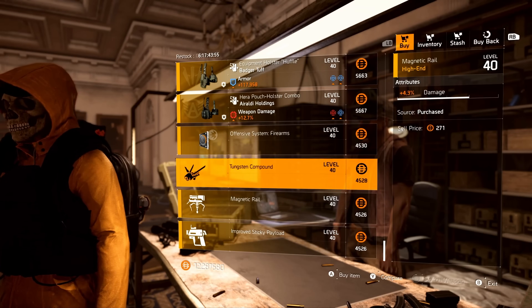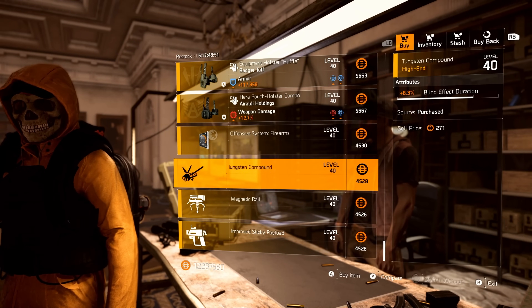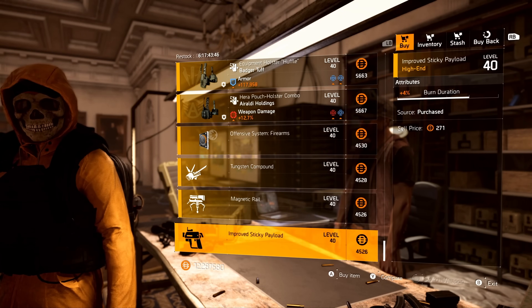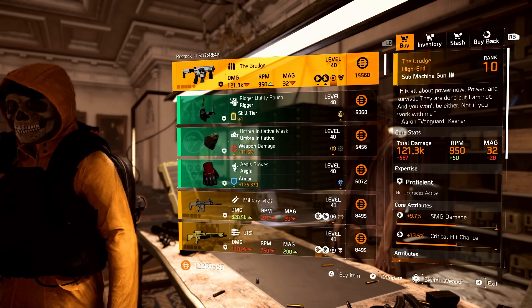Looking at the mods, we have headshot damage 8.0, Firefly blind effect duration 6.3, turret damage 4.3, and sticky bomb burn duration of 4%. Now, must-buy things to look for from the Clan vendor.